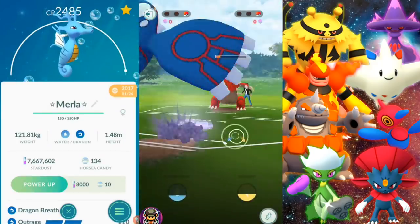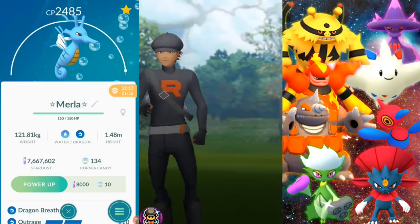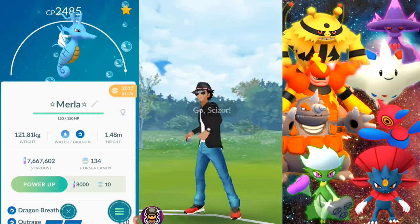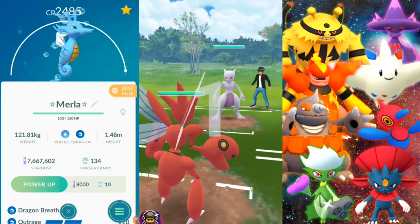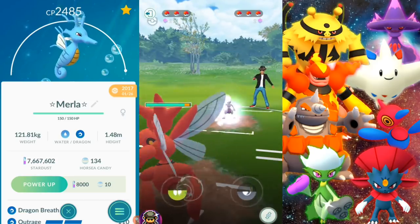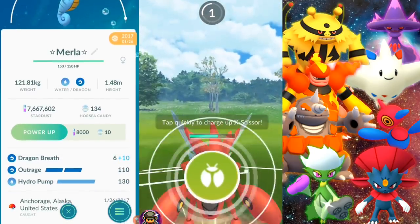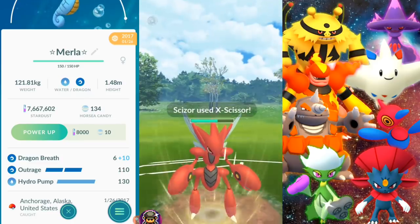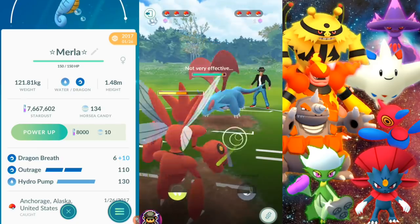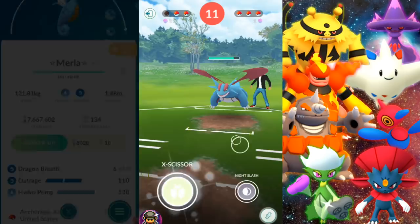Next up is one of my favorite Pokemon — I'm happy I can use it for PvP and it's pretty good. 'Caesar' is a Water and Dragon type that is extra resistant to Fire, so it can come in and save the day, taking very reduced damage from Fire type moves if needed. It has Dragon Breath, Outrage, and Hydro Pump. I'll definitely keep Outrage — Hydro Pump is questionable, maybe Blizzard, but it still works great.